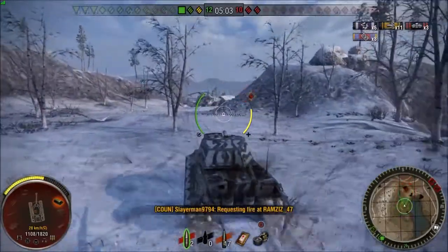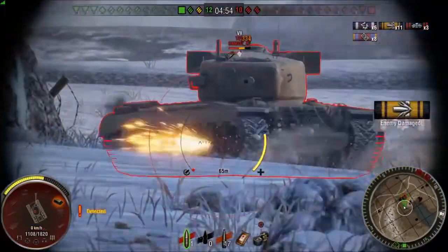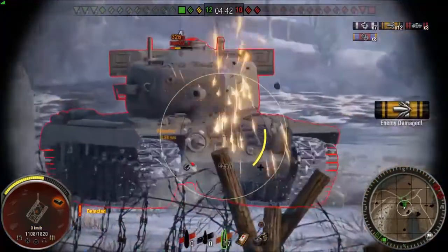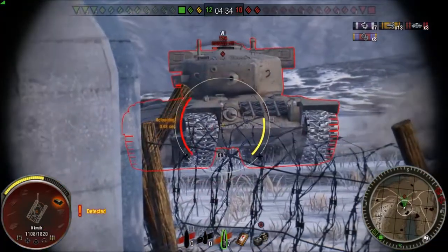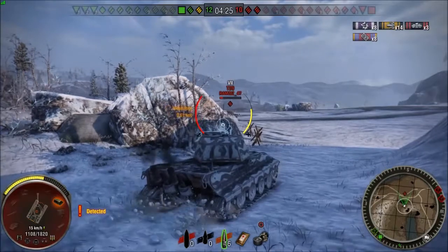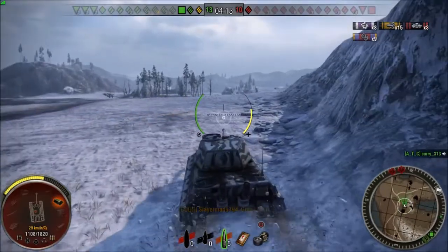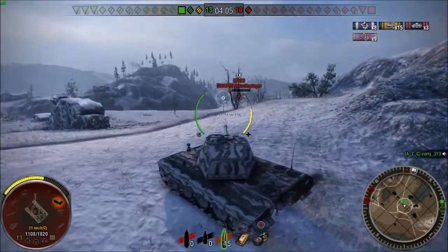I have quite a bit of health so I'm going to be aggressive. He keeps backing up — I squeeze off a shot, aiming for his track to try to immobilize him. I didn't track him but I still did damage. Being aggressive again, another shot hits its target. On the next exchange he misses, I hit him and he's tracked. I back up to reload because I don't want to take unnecessary hits. I hit him again and again — I even called out 'great shot' in chat.